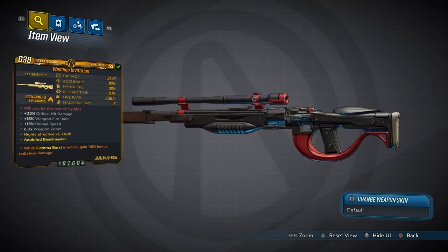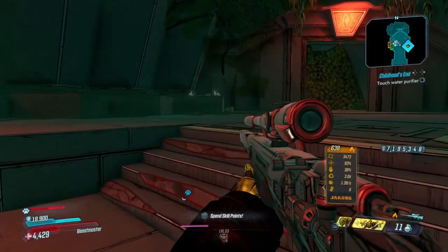It's effective against flesh, and when gamma burst is active you get 115% bonus radiation damage.